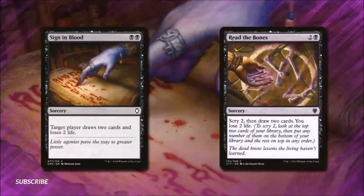Signed in Blood costs 2 and a black — target player draws 2 cards and loses 2 life. In the early game this is great for staying ahead, and in the late game that incidental damage can sometimes be just enough to knock somebody out. Read the Bones costs 2 and a black — we scry 2 cards, then draw 2 cards, and lose 2 life. This is great because it lets us set the top of our deck before we draw, helping us get exactly what we need.